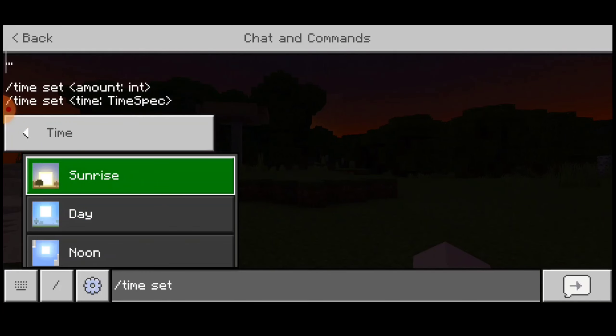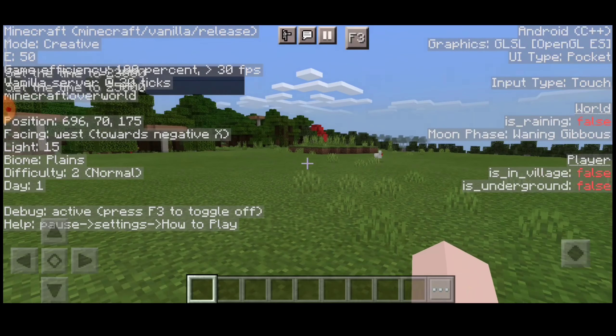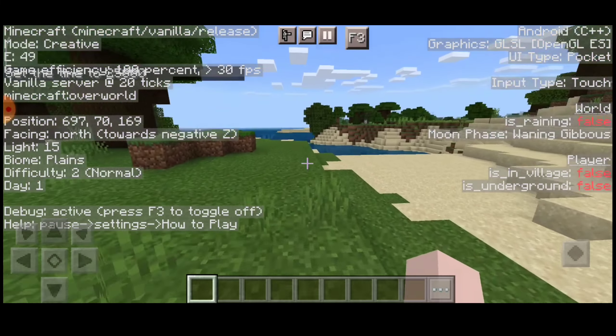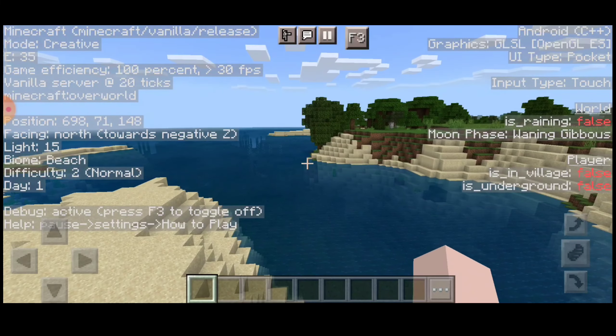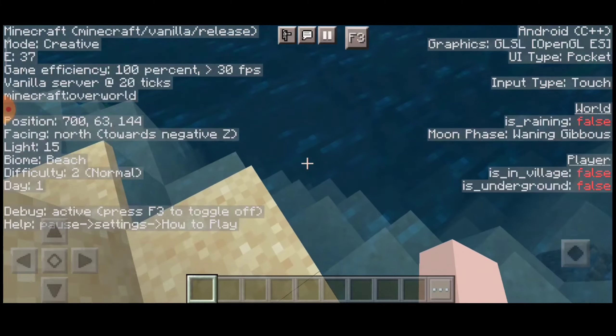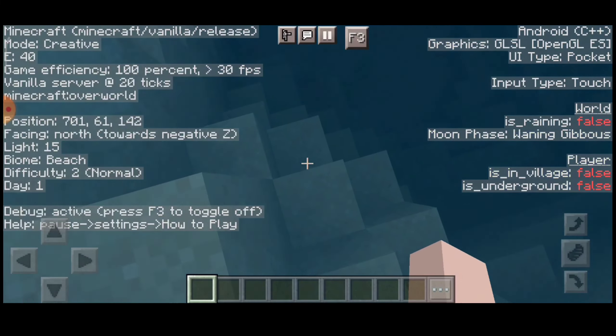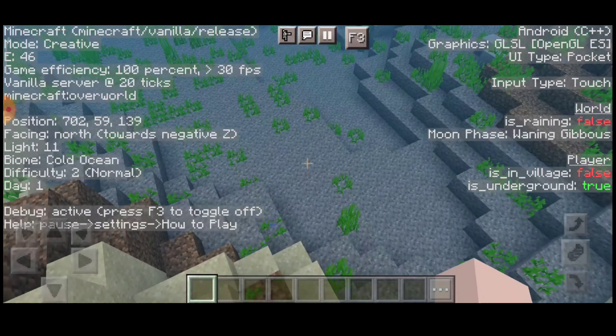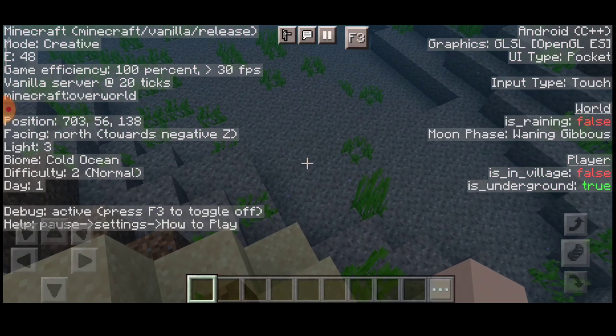I like to add some features. I like to add light level. Light level 7 is important. Light level 15 — the best example is water, and water is 15. Choose the rate: 13, 11. Light level mob spawn — I like to add light level 7.